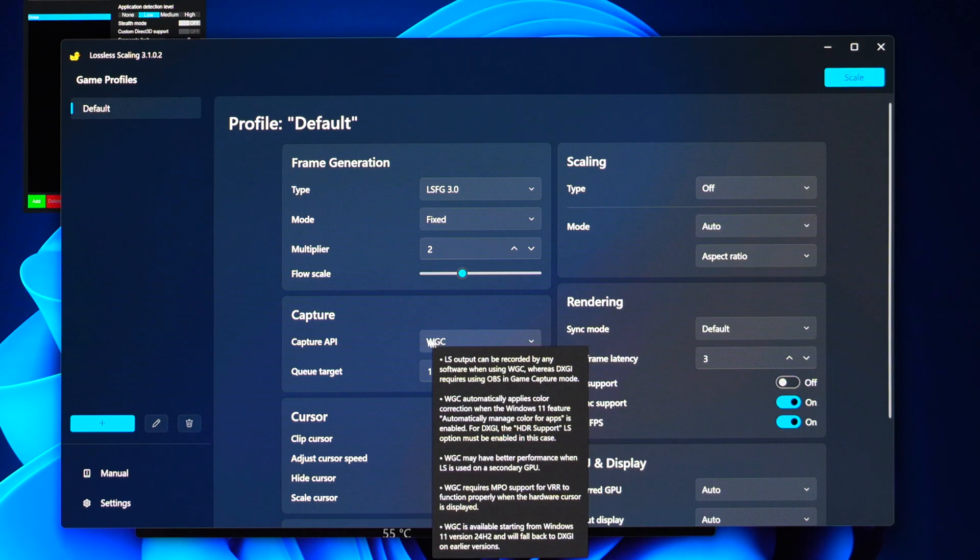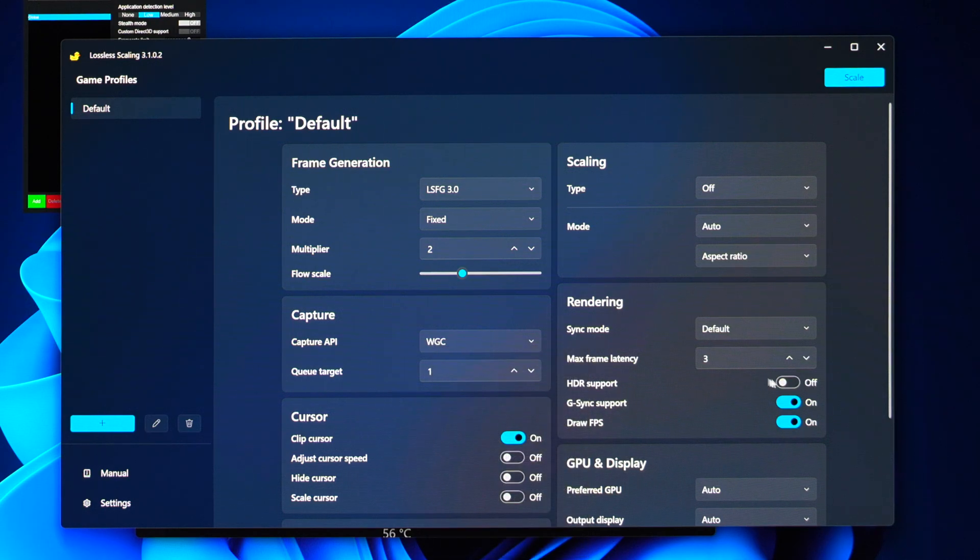Why WGC? I think this is the most stable one — it always works for me. Why flow scale not 100? Because it will add latency, but you won't see a difference. Visuals will stay exactly the same.